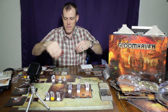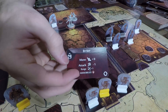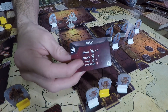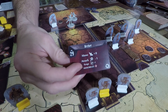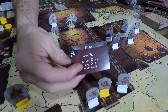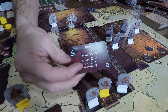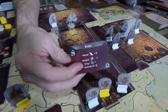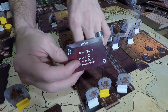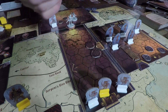The way enemies work is through these cards, which have an initiative value on them. They tell you whether they get a movement bonus or an attack bonus. In this case, they get an attack penalty of negative one, but a range bonus of plus one because they're archers. And if they hit the target, they'll also immobilize them. The shuffle symbol at the bottom means we reshuffle the deck and draw again.